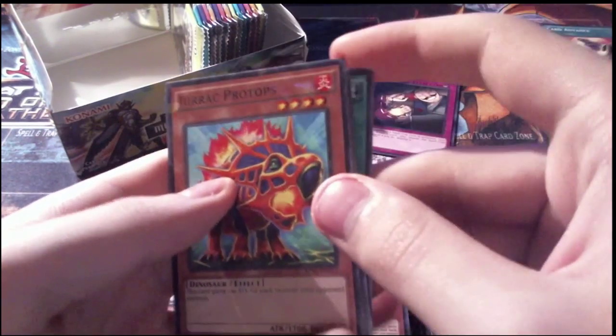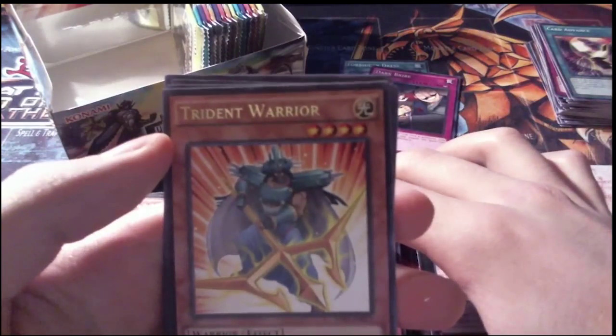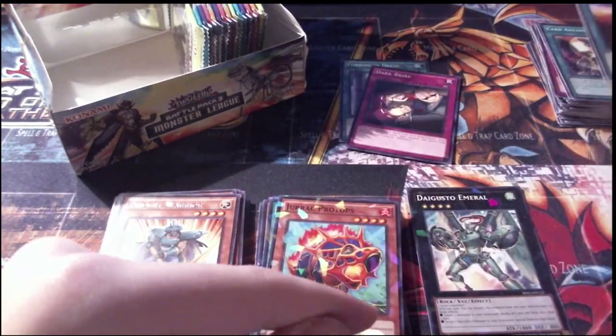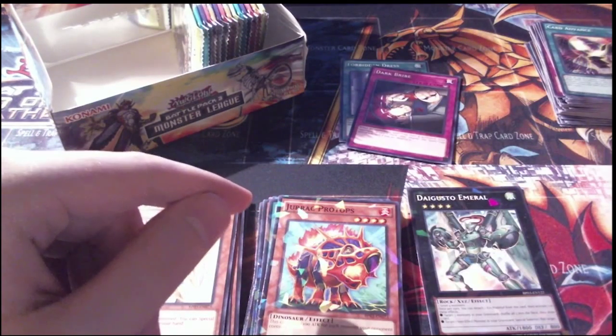Pack 22, Skelosaurus pack: Earthquake, our Shatterfoil is Jorak Protops, a rare Trident Warrior, an Ayer's Rock Sunrise, and Black Stego — a classic from the first Yu-Gi-Oh game, Decade Duels.